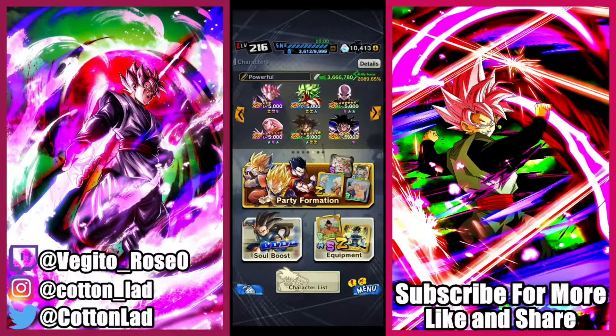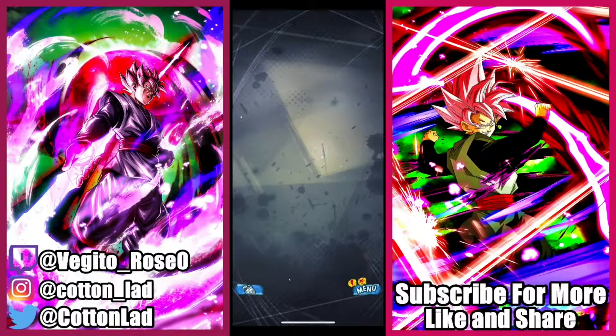In terms of the overall synergy, what we're going to be doing is using LF Rose, Broly, and then Green Goku Black. I might switch in Jiren if I for some reason decide to, but those are going to be the main three units that we're going to be running.